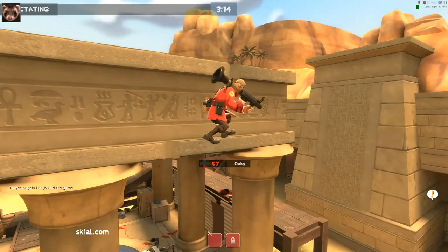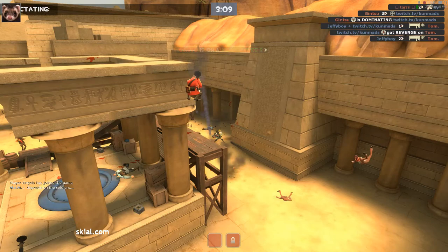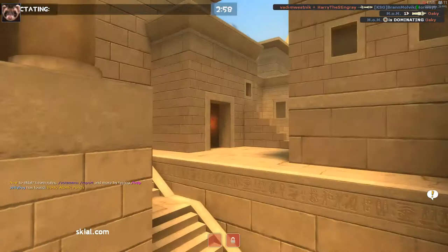Oki there, pro ledge finding skills. And yes, that's the power of not being seen at work. Oh, that's very interesting. What is going on with blue right now? Yes, that's some back-capping scumbaggery right there.